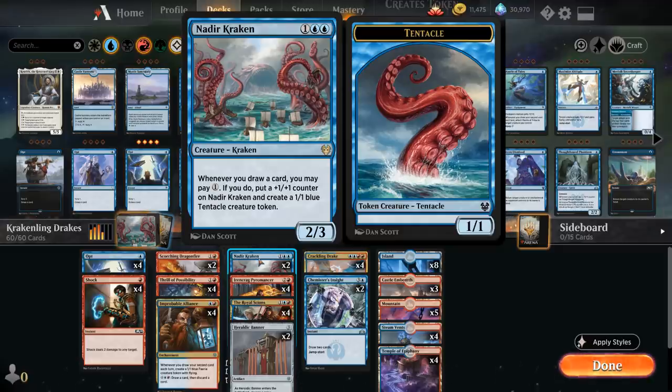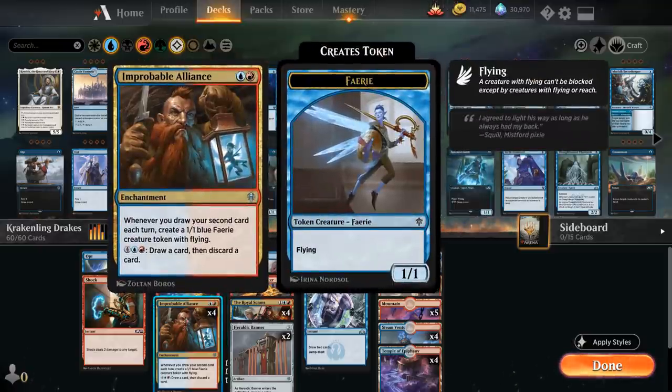Nadir Kraken costs three mana for a 2/3, saying whenever we draw a card we can pay one. If we do, it puts a +1/+1 counter on the Kraken and makes a 1/1 blue Tentacle creature token. So the Kraken alongside Alliance can give us a way to go wide with the deck, and we've got a bunch of ways to pump up our team.